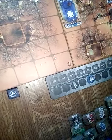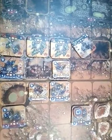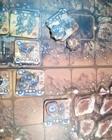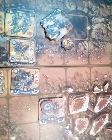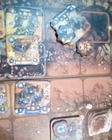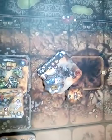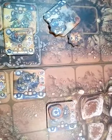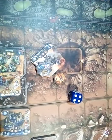Turn 4 begins with the activation of the Vanguard squad, which is very near the Orcs. The unit in the back stands still but can throw their melta grenades at the Kilakan, which is within reach. The other Vanguard unit is also going to throw a melta bomb at the Kilakan, while the Sergeant assaults the shooters in front of him. The first melta bomb hits and destroys the Kilakan.